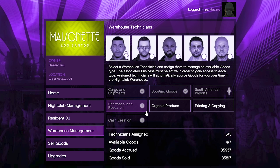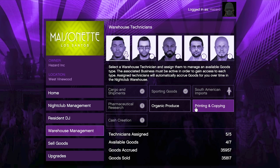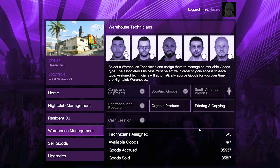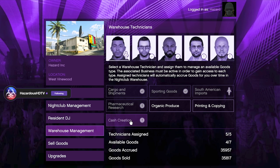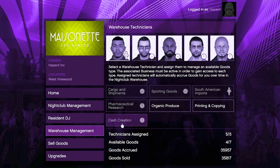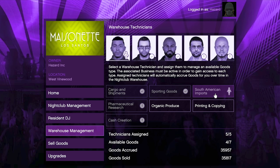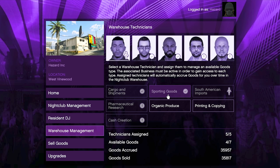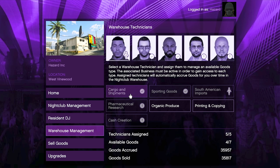If you're looking to completely fill up your nightclub, once some of those fill up you can switch to organic produce and printing and copying, but don't start with those. These goods types correspond to certain businesses: cash creation corresponds to the counterfeit cash factory MC business; pharmaceutical research requires the meth lab; South American imports require the cocaine lockup; sporting goods require the gun running bunker; and cargo and shipments require either a hangar or special cargo warehouse.